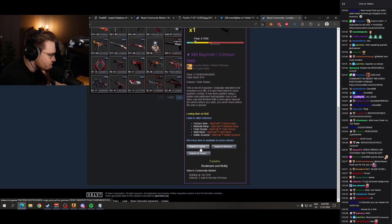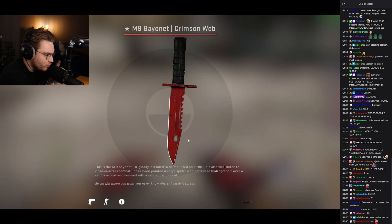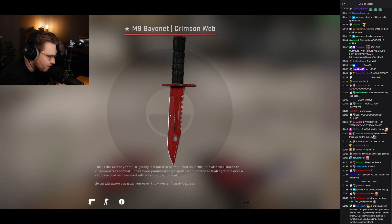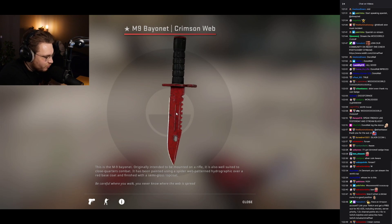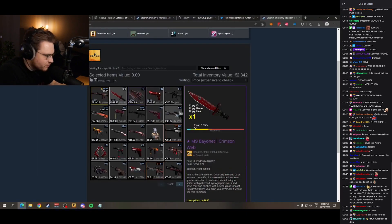Scala Charmant Gloves together with an M9 Crimson Web, float immaculate at 0.15. Pattern not the best, but could be worse. We have a web right there — this is a real web, not a fake web. Backside has a web right there on the tip. It will be market price for the pattern, but the float is 0.15, which is really, really good.